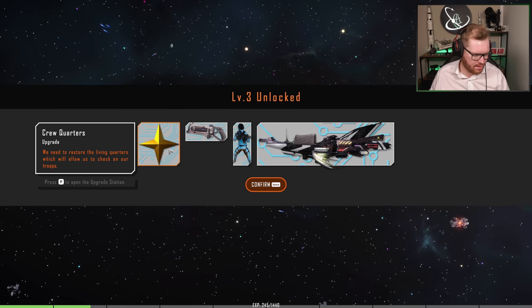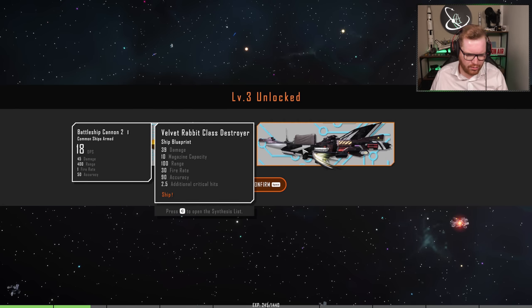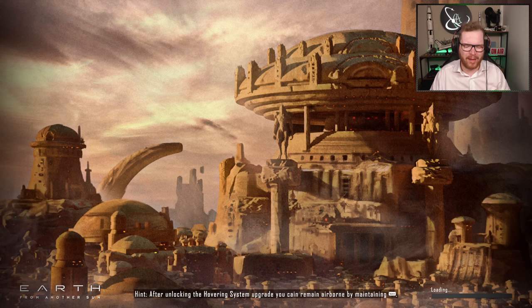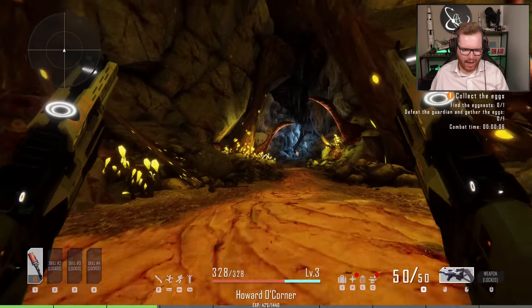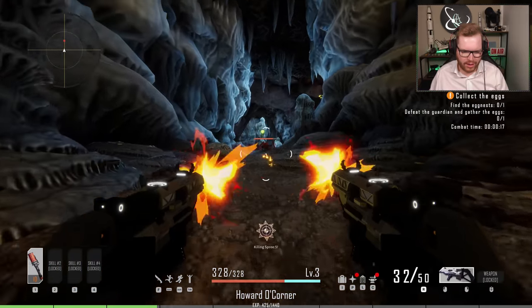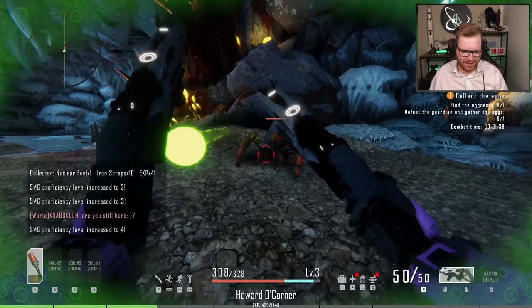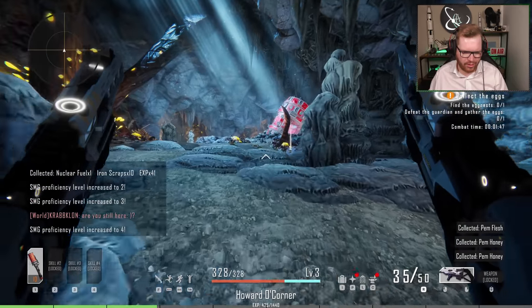We're level three. We've got crew quarters now on our ship. We've got a bow — a new weapon. We've got access to recruits so we can begin to build that, and a new ship that we can build if we want to. Now we're being introduced to some kind of floating dungeons — a little bit more difficult than the individual pirate encounters, but the loot reward is also so much bigger.